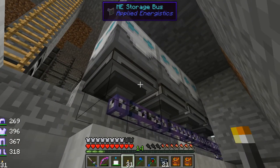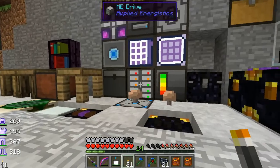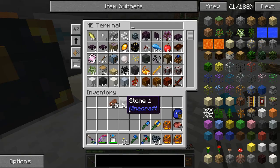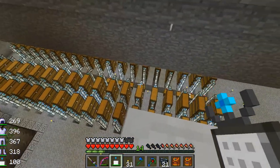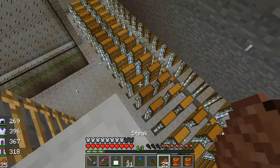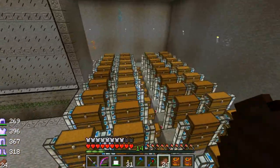As a kind of penance for making this complex, deep storage computerized thing, I did something completely the opposite downstairs. Speaking of deep storage — my DSUs are also now connected to the ME network with storage buses. All 389,820 of my cobble, plus my dirt, gravel, and sand, are all part of the network. And down here I made lots and lots of wooden chests all connected by item ducts as a sorting system.